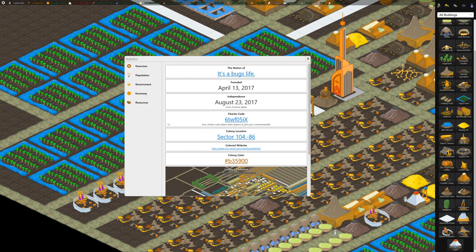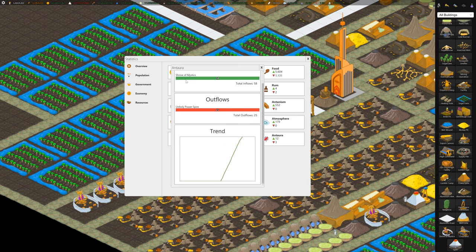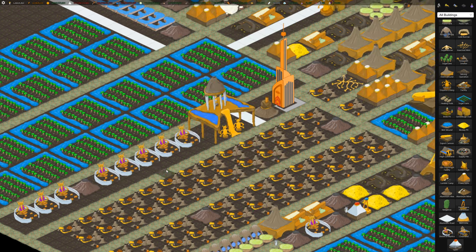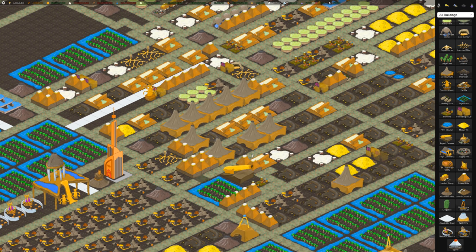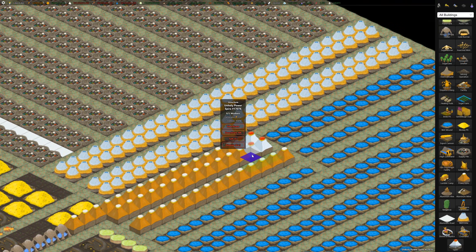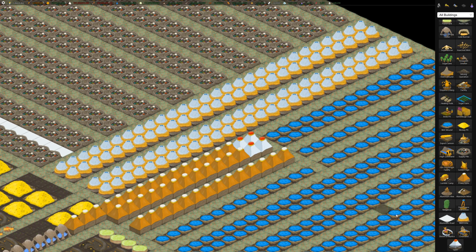The shrine of mystics produces the Antura currency, which is a new resource. I built quite a few of those, and the Antura resource is used in a new power building called the unholy power spire, which requires and consumes Antura as it runs.